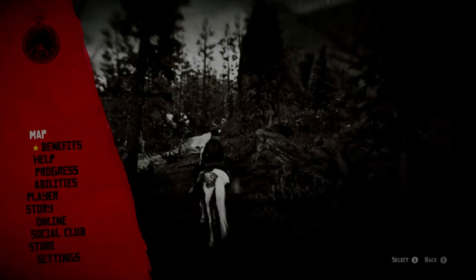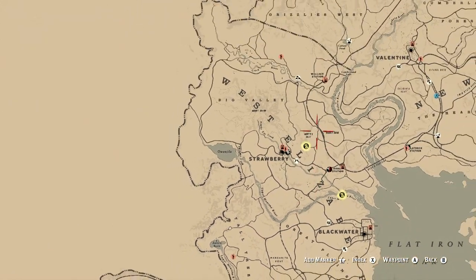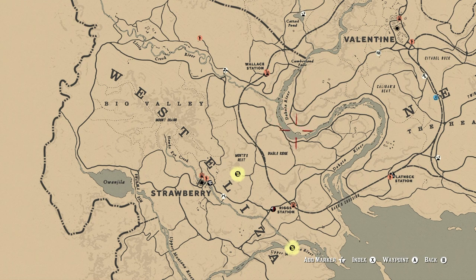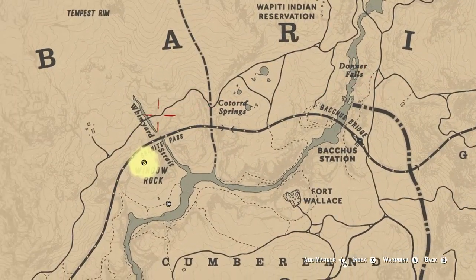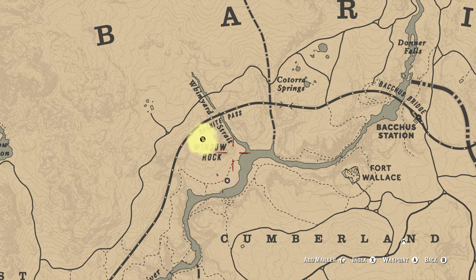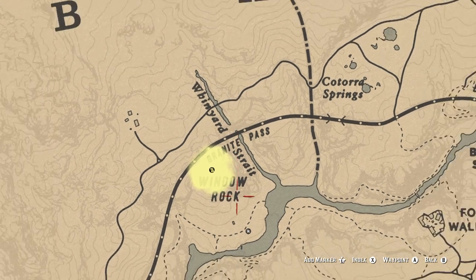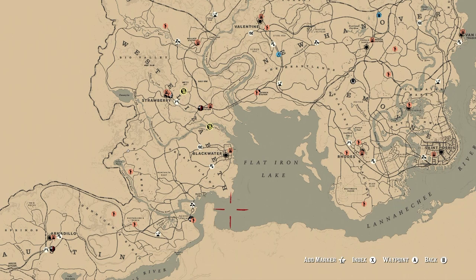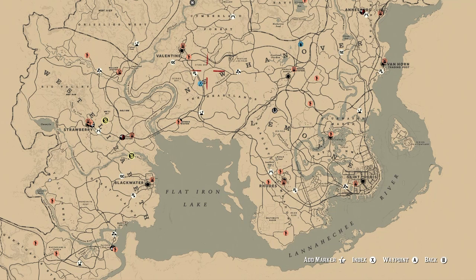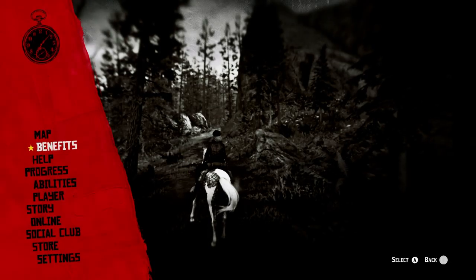For sockeye salmon, I'll give you two locations: the first is right between Strawberry and Valentine on the bend of the Dakota River, or you can go way up north near Window Rock where Madame Nazar is today, along Whinyard Strait. Preferably I'll use the Dakota River because I'll probably be around Valentine picking raspberries anyway, and that also gives me a chance to visit the stable in Valentine — I can get all three of those challenges done right there.